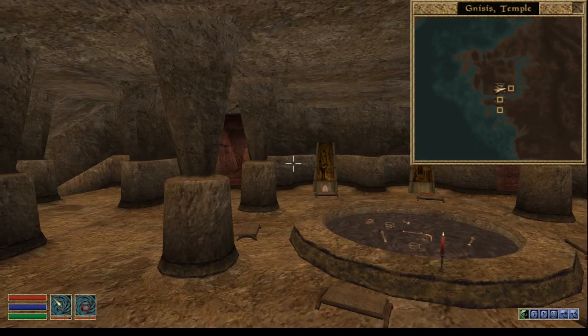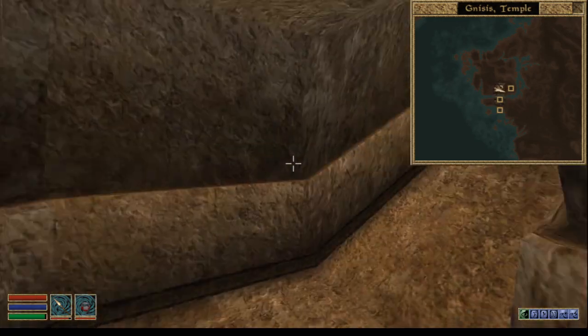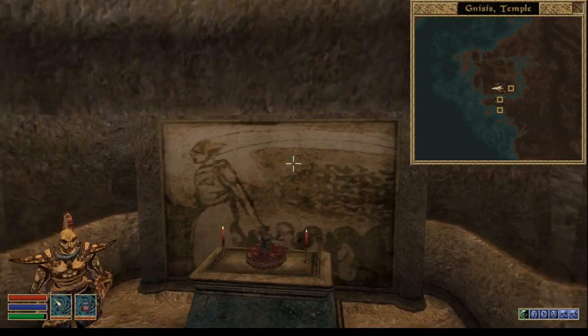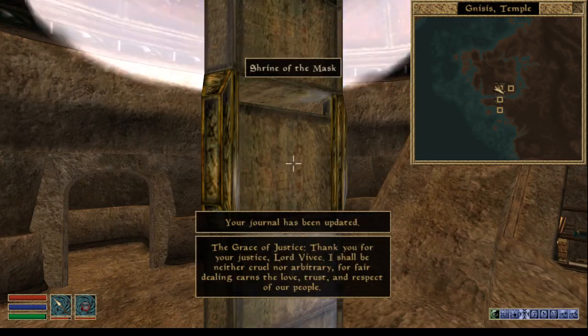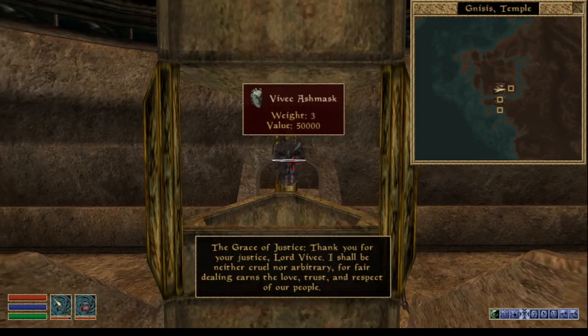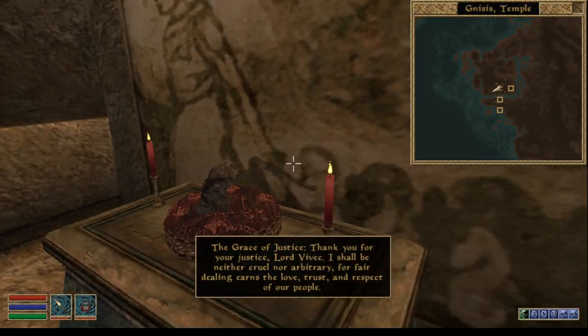And what you do, you go here. I think I received Cure Common Disease from someone for the quest or something. So you sacrifice the potion here, then you open it and here is the mask — Vivec Ash Mask. There is a replica.